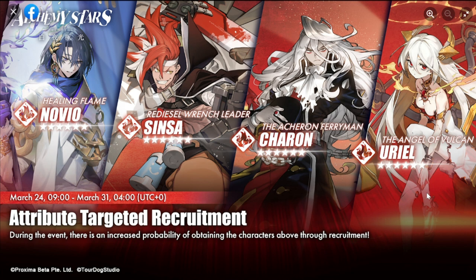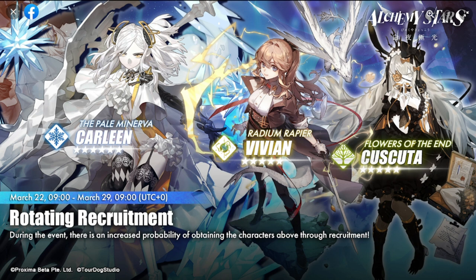For the bonus content: the rotating recruitment starts on the 22nd, earlier than previous banners. My take — definitely skip this one, unless you really want Carlene. Vivian and Cascata are definite skips; most players already have Cascata. For beginners, I'd suggest going for the elemental attribute-targeted recruitment banners instead of this rotating one.